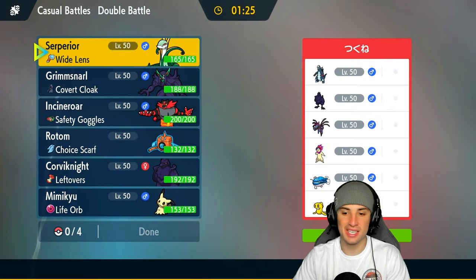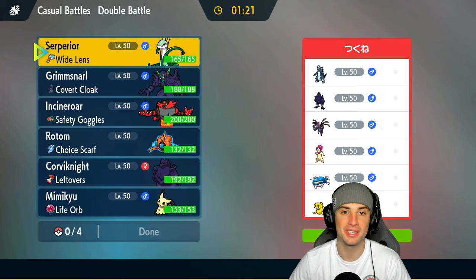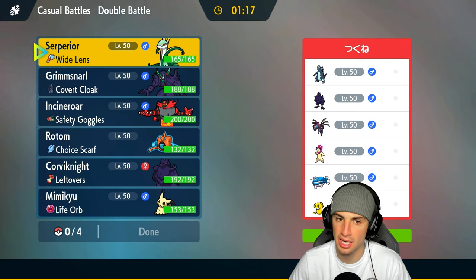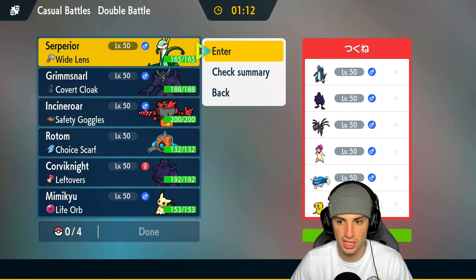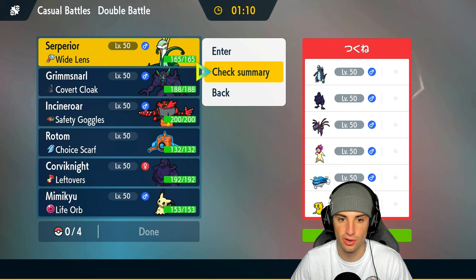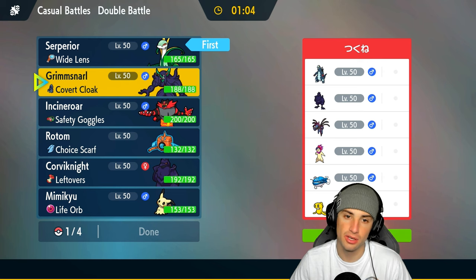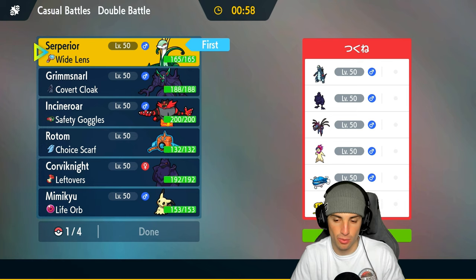Moving on to our second match — another Regulation Age team. They've got Baxcalibur, Corvinite, Iron Valiant, Suicune, Typhlosion, Dondozo, and Tatsugiri. That Dondozo and Tatsugiri combo is honestly really scary. I think we just have to start boosting Serperior early.